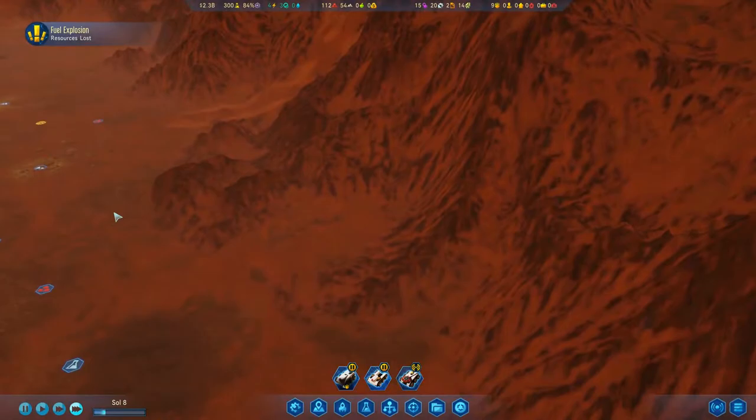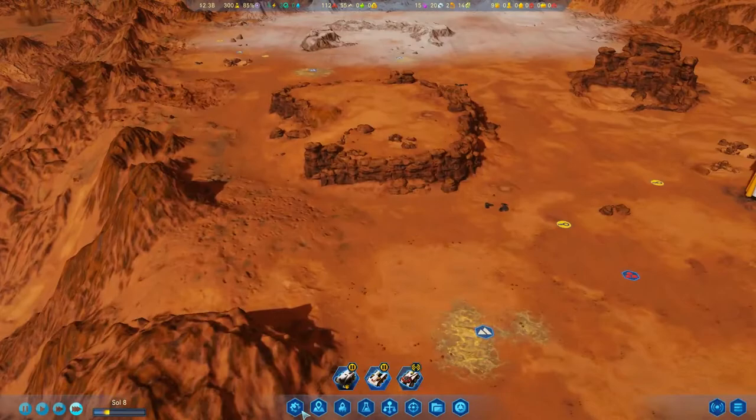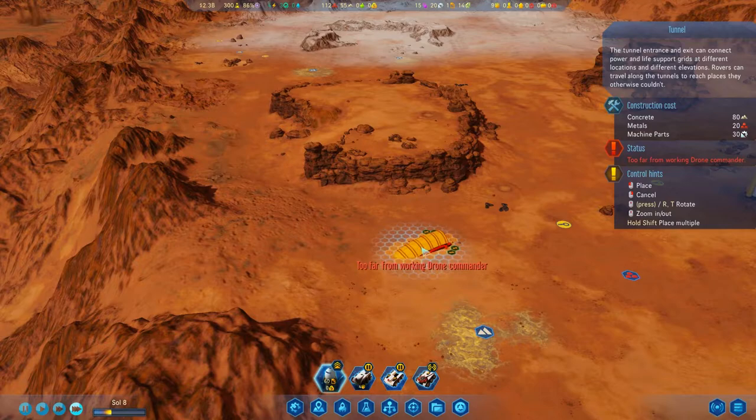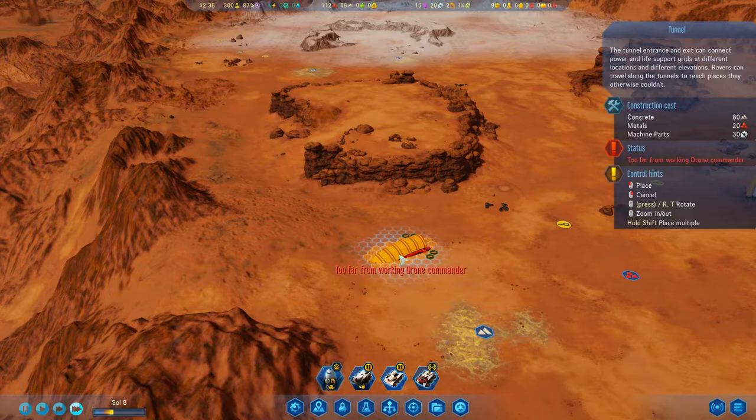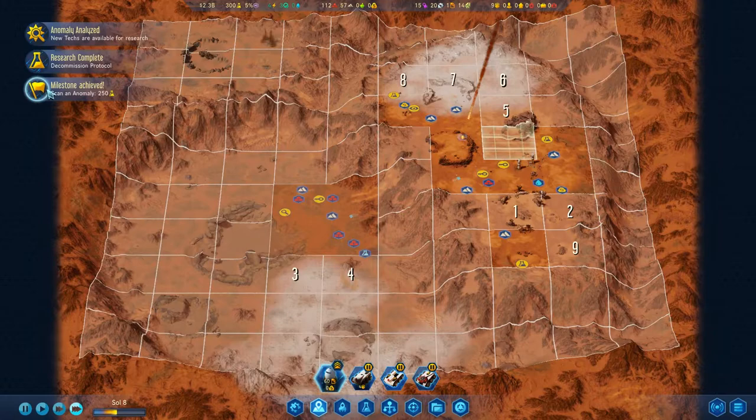We've got research going, we've got tons to research. We're gonna have to get a tunnel built to get down here for research — I'm thinking right in this area. Since it's actually outside of the dome area, let's place this down so we can plan it out. We have time — it's not like we have anything else. I'll go here and down to there. I like it.